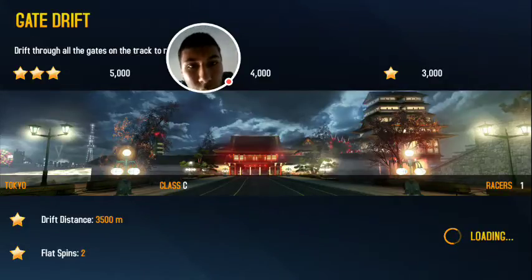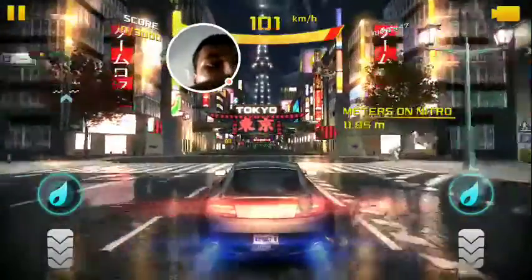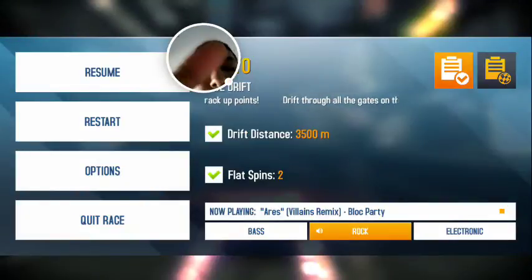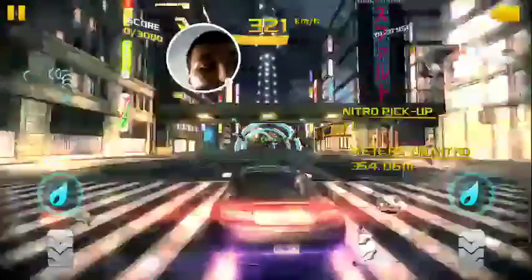Alright, here we go. The challenges look pretty good today so I don't think I'll have too much of a problem. Once again I'm really sorry the upload for yesterday's video was late. Anyway, let's get started with our Gate Drip. The challenges are two flashbacks and a drift descent of 3,500 meters.